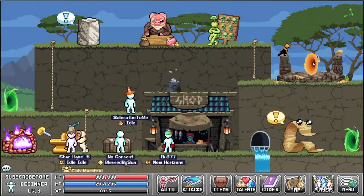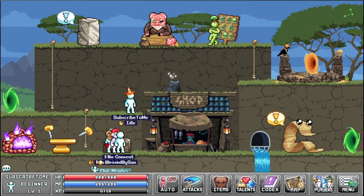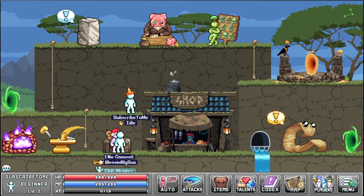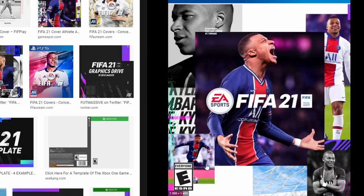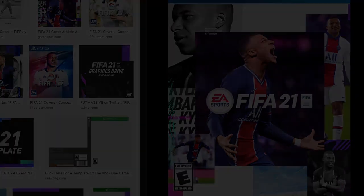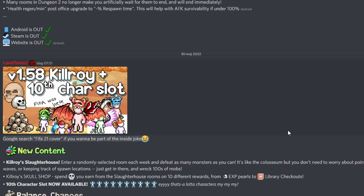While I've been recording, Lava actually posted patch notes — let's take a look. He posted it six minutes ago and is still typing. 10th character slot — Google search FIFA 21 cover if you want to be part of the inside joke. Here are the patch notes: new content — Kilroy Slaughterhouse: enter a randomly selected room each week and defeat as many monsters as you can. It's like the Coliseum but without tracking points or waves. Kilroy skull shop — spend skulls on 10 different rewards. 10th character slot now available.